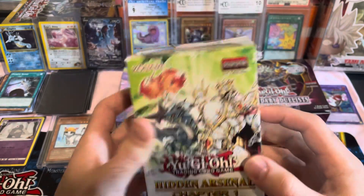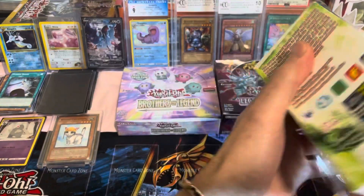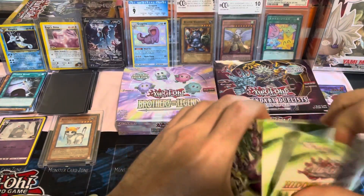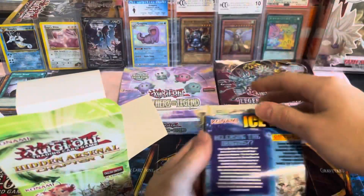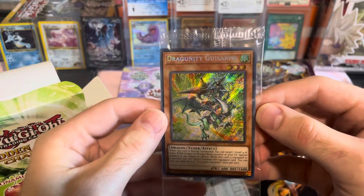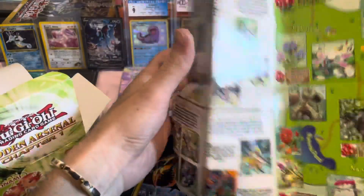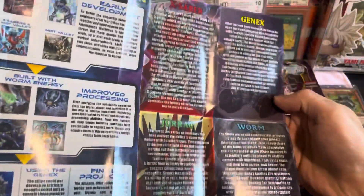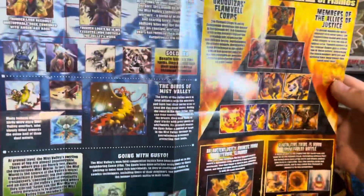Alright, we got Hidden Arsenal Chapter 1, let's get this open and see what we've got. It's kind of like the Legendary Duels thing they had — it's got some dice in there and one extra card. Oh, that's nice, that's pretty! That's really cool — nice little tuner, pretty cool little game mat thing. Different types on there and everything, that's pretty cool. Actually got a lot of stuff going on there. Ice Barrier, Fabled — yes! That's actually pretty cool.